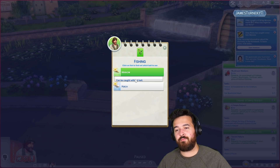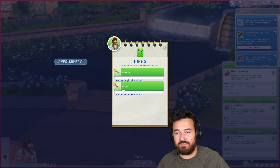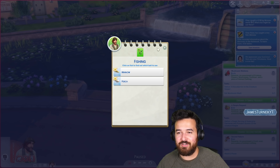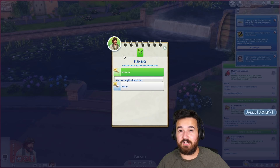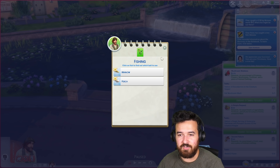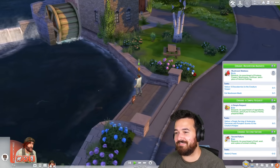We can have a look at the new redesigned notebook. Later on when we actually get all the new cottage living stuff in here, it actually has a lot more information about cottage living stuff. I just thought they maybe had added stuff for fish — I guess not.